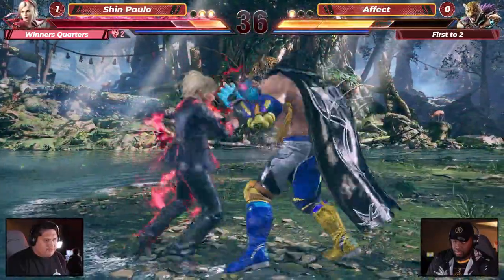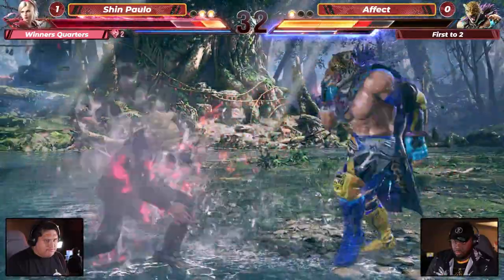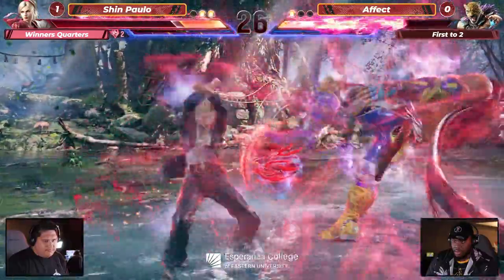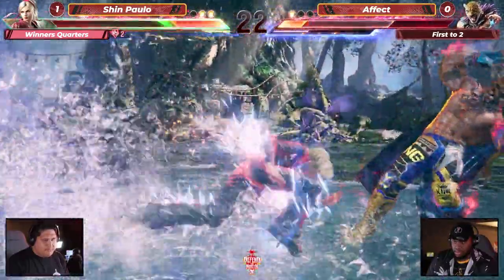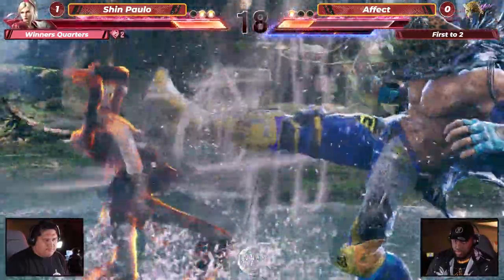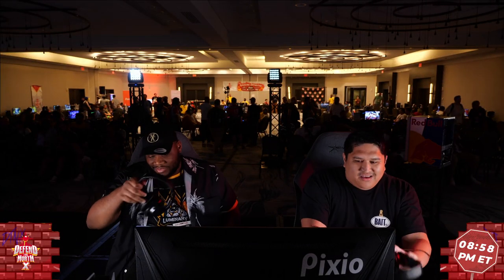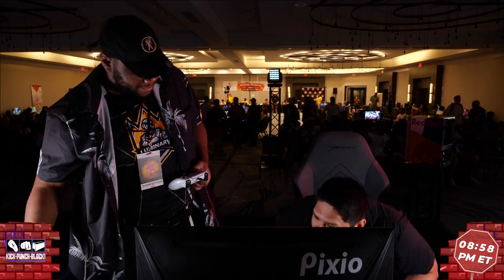Nice power crush there — trying to go for the grab. Nice duck by Shin Paulo but going in the heat, trying to keep this momentum. But the call-out with heat from Shin Paulo — oh my goodness, the relaunch! That was crazy — you get a full combo. It must have been caught in mid-air during the jaguar step. He called it out right when it was about to come out. Oh my god — Shin Paulo perfect! A monster, taking it with Lidia, just had every right option there.